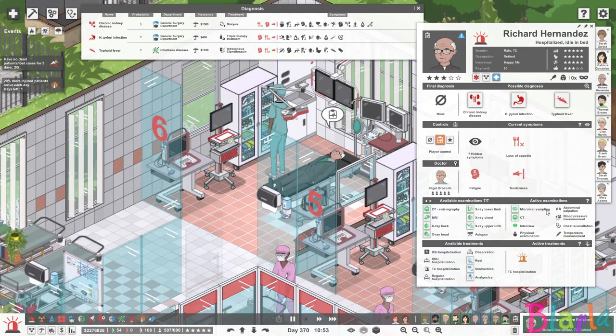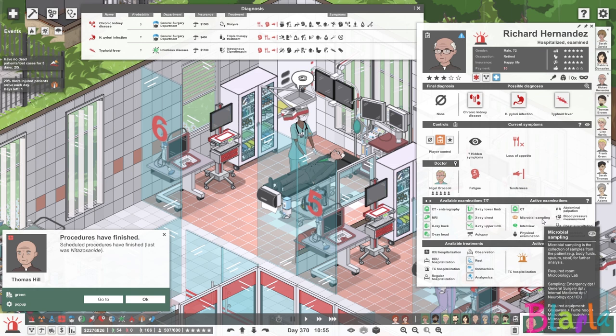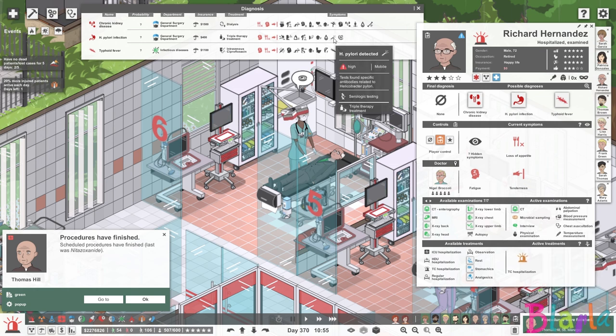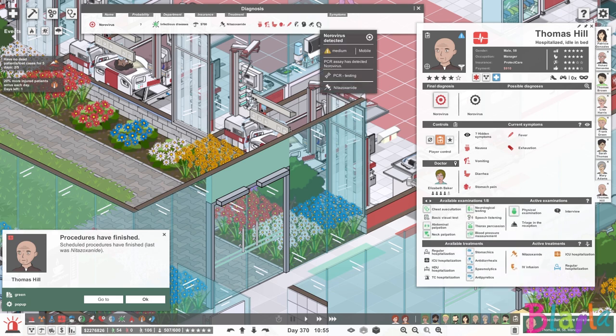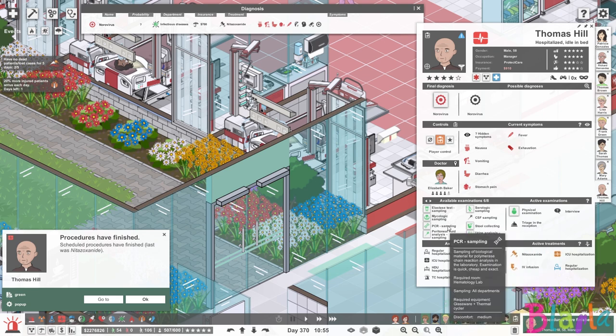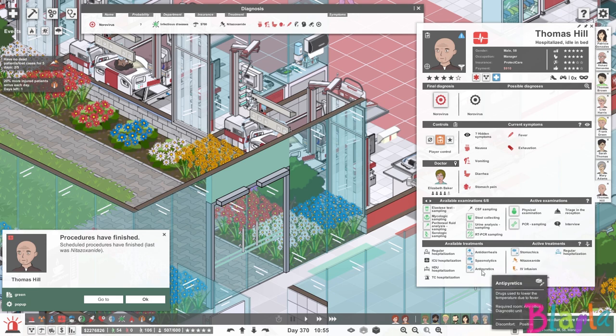With Richard here, we're going to do microbial sampling and then send him for a CT. The reason I'm not going to test for this infection is just because by eliminating the other two, we'll know where we are. Thomas has made it onto the ICU — let's do a physical. We also want to test for the actual illness that he has, even though we know what it is. I like to uncover the symptoms — we're going to do the PCR sampling, which will help us absolutely confirm this. Let's stop the vomiting because that's disgusting. Let's bring down his temperature as well and see if we can increase his comfort levels.